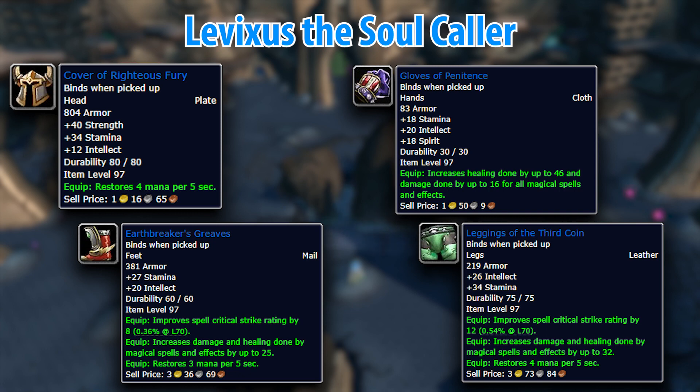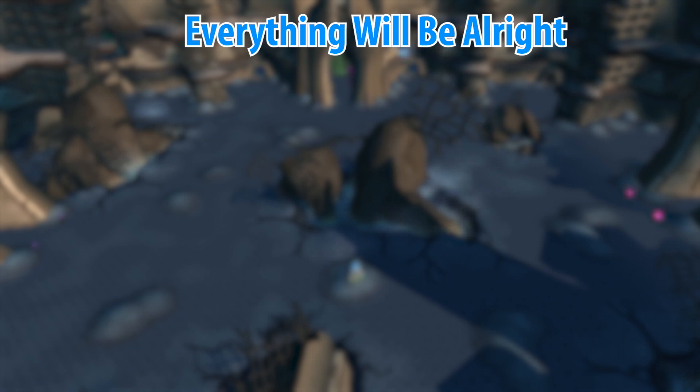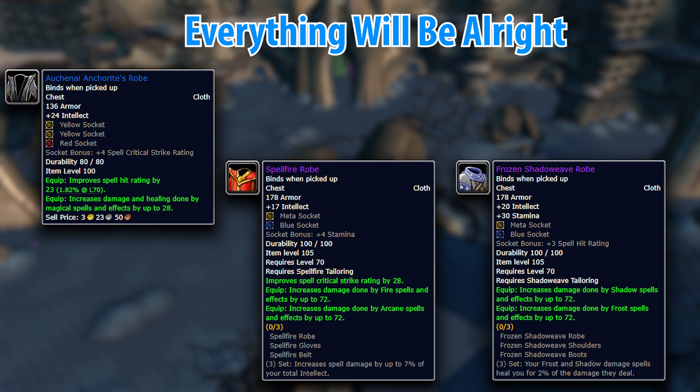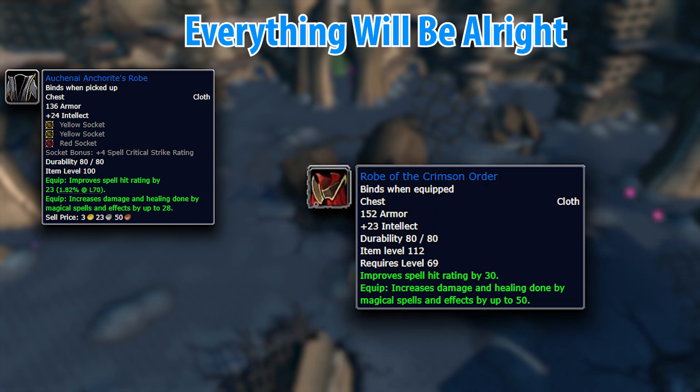Upon completing Levixis the Soulcaller, you'll unlock Everything Will Be Alright, which requires you to complete the Auchenai Crypts dungeon. All of these item choices are worth stopping by for, especially the cloth caster and leather DPS items. The Auchenai Anchorite's Robe, for example, is incredibly competitive with pre-raid BIS for all mage specs outside the Spellfire and Frozen Shadow Weave from Tailoring, or the Robe of the Crimson Order world drop.